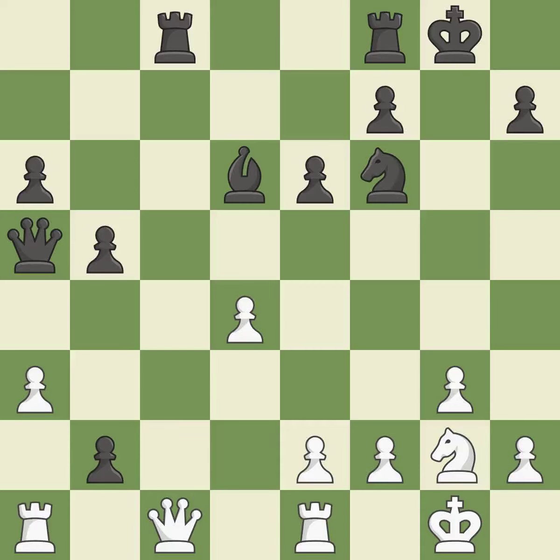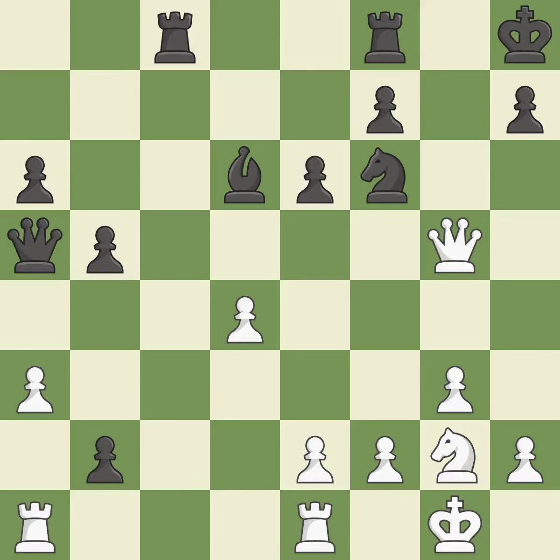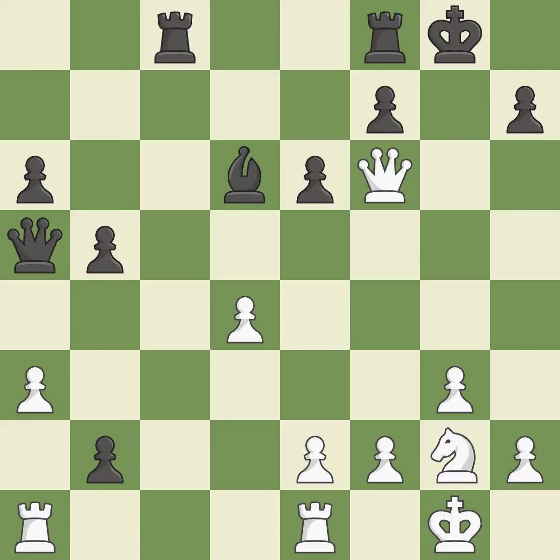Takes back. This forks pieces by creating a simultaneous attack — this is the only good move, it is a great move. This evades the check from the queen — it is forced. Recaptures from a previous move. This is the only move that works. This steps away from the checking queen — it is forced.